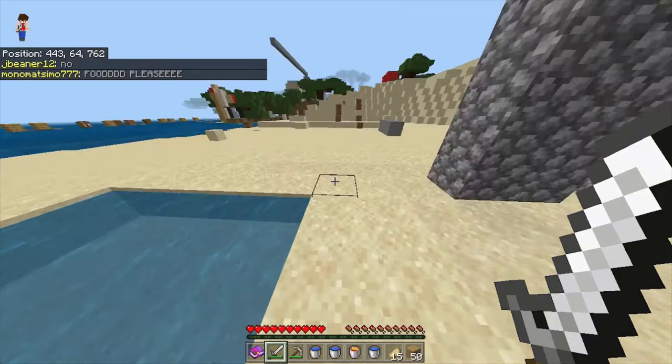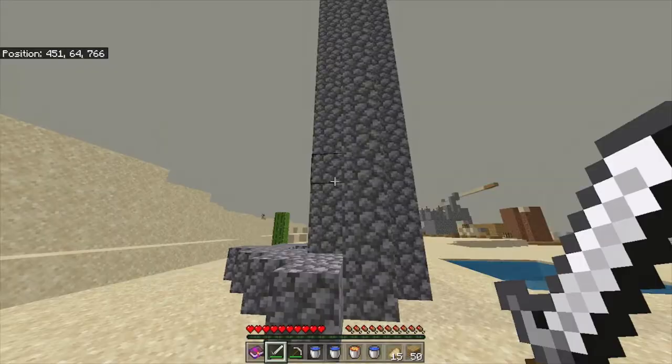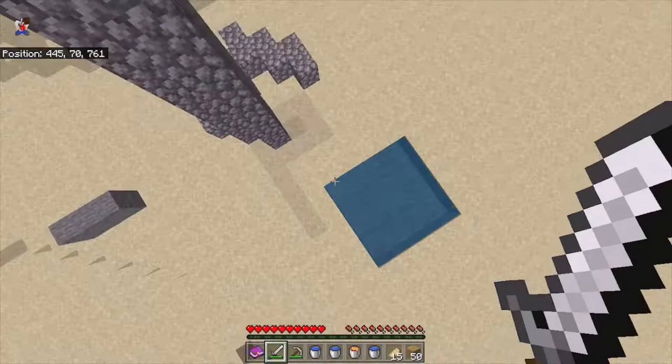The lava has hit the ground, so now we're going to take one of our water buckets and place it right here. That'll start to turn that whole lava column into cobblestone, which is what we want. Now we can pick up our lava, pick up our water, and now we just have to wait until the lava fully flows down. Alright, the lava has fully flowed down, so now we can test our brand new elevator.